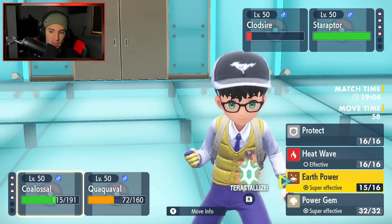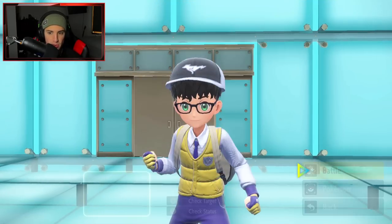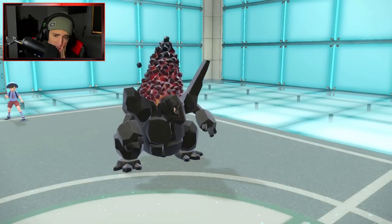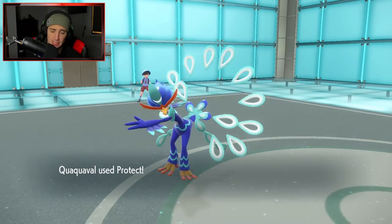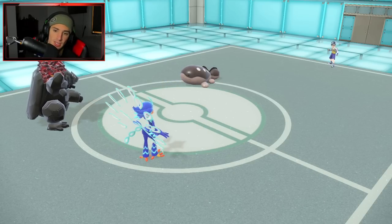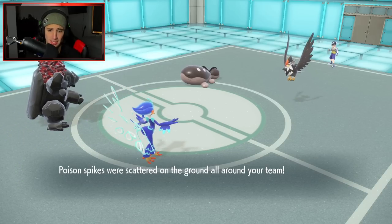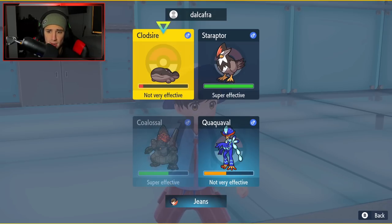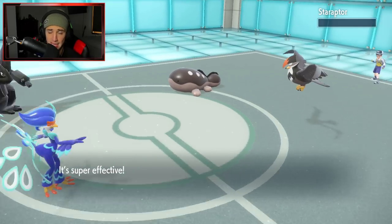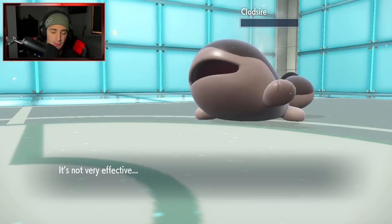I suspect Clodsire has Water Absorb, so I hold off on water moves and double protect. I use Power Gem to take out Staraptor next turn — no problem. Quaquaval comes in, drops defense via Close Combat, and gets an attack boost. I confirm by looking it up: Clodsire has Unaware, Poison Point, and Water Absorb — so that was a good call avoiding water moves. Toxic Spikes were set and Ampharos is now on the field.